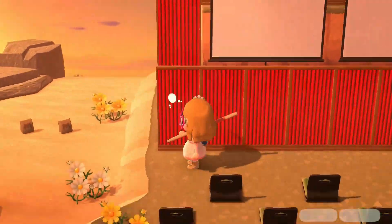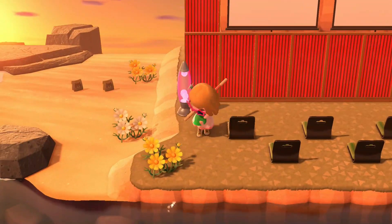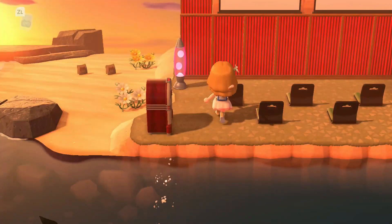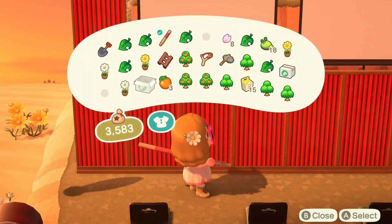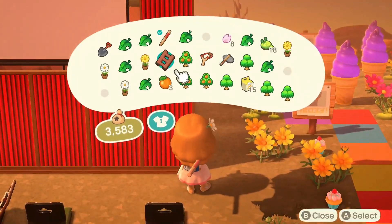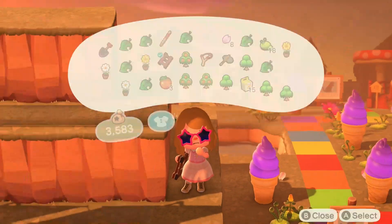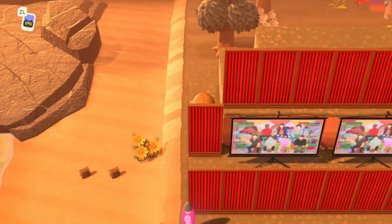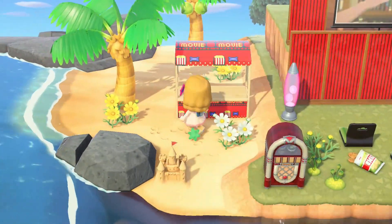Then it was just little decorating since I had the main idea down. I added a rocket lamp, some flowers, and random things I thought would look cute. It's a very small area so decorating was a little challenging. I also wanted to turn the TVs on for obvious reasons, so I did that so they'd actually look cute.